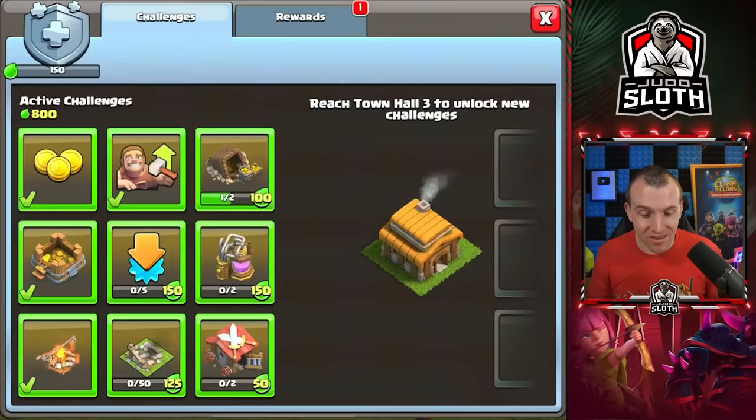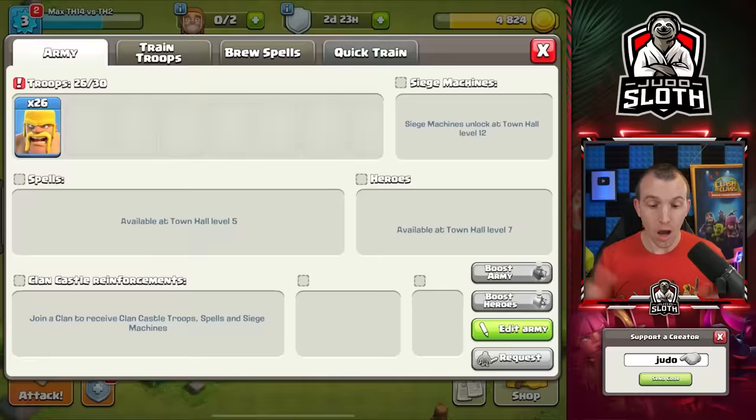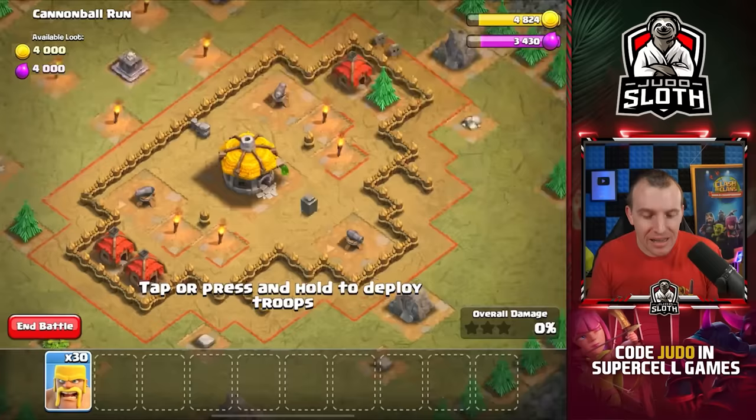Let's get that builder working yet again — this is a theme in Clash of Clans: do not allow your builders any vacation. Whilst revisiting the goblin maps was fun, spamming barbarians will not get us the victory in the 1v1. The problem I have with Town Hall 2 already is my storages are capped off. I've done three goblin maps and my builders need to keep going.